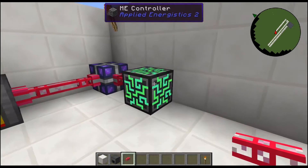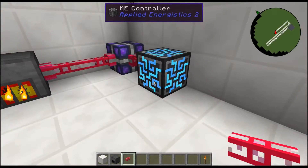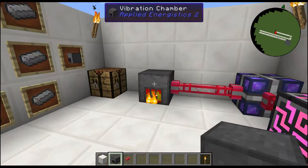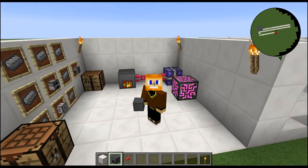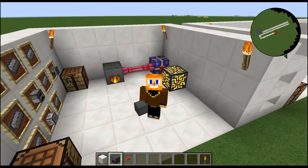So yeah, that's the vibration chamber guys. It's used to make raw forms of power — it's pretty much like a Sterling generator for Ender IO or a steam dynamo from Thermal Expansion, essentially. I hope you guys enjoyed.